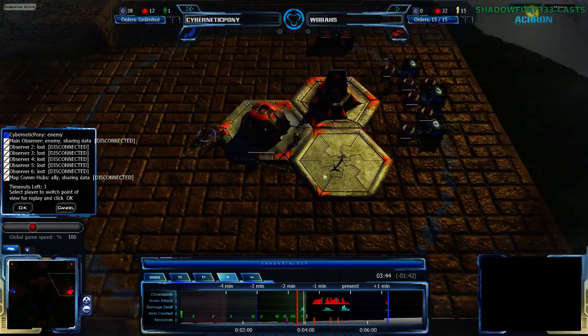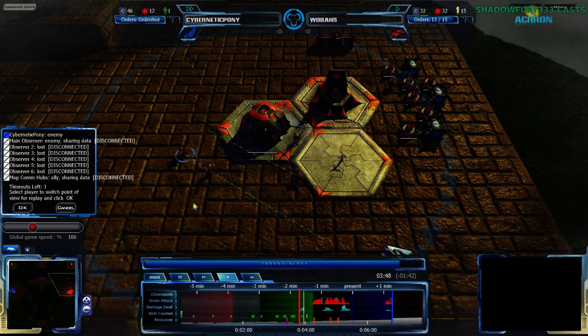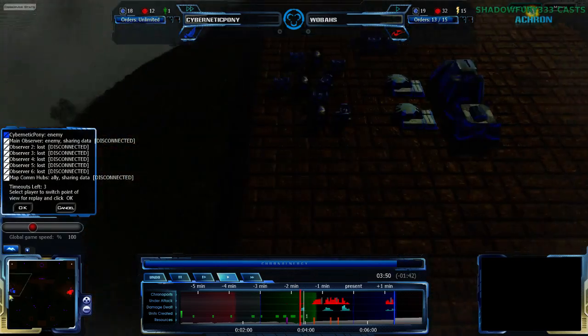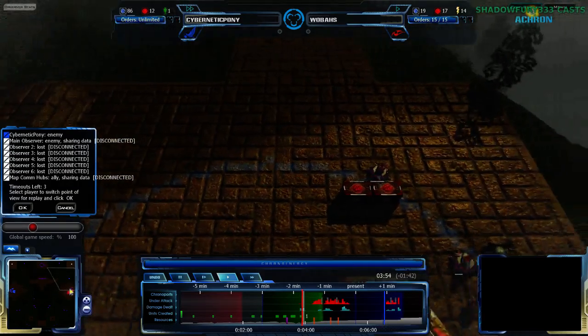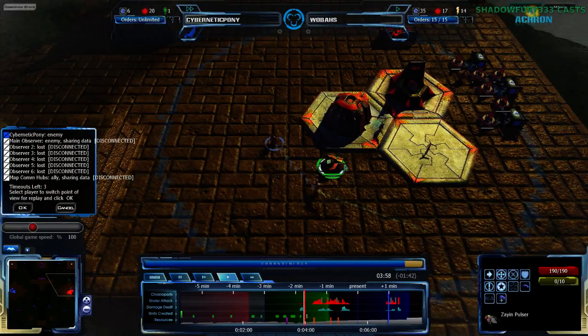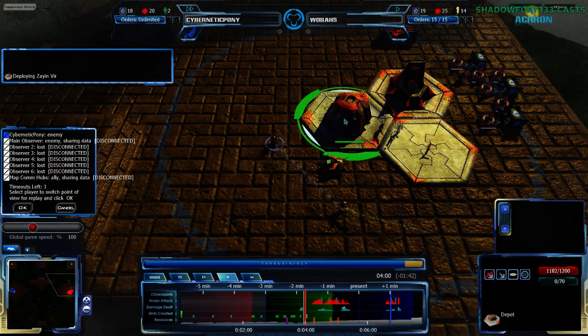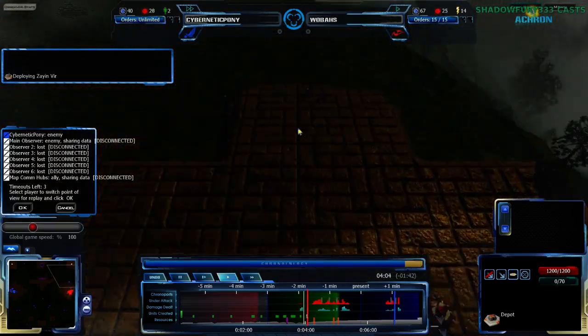This might become a Zion Pulser — yes it is. Zion Pulser being built up, Teth Vyr doing just fine. Is the Zion Pulser going to be teleported in and used for harassment? Right now Cybernanny Pony has very little defending his base. He does however have a lot of stuff coming into Wolbas's base, so Wolbas is going to have to defend against that — which is going to be at least a slight problem.